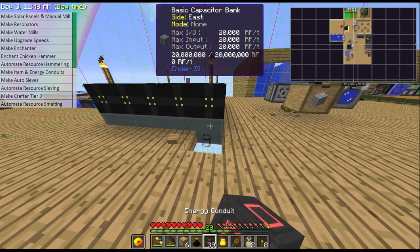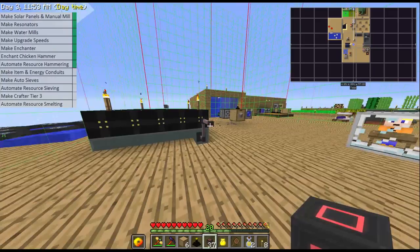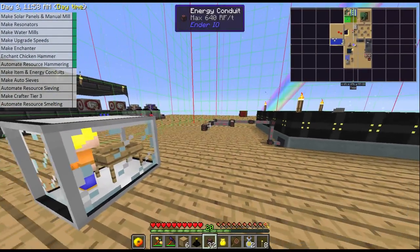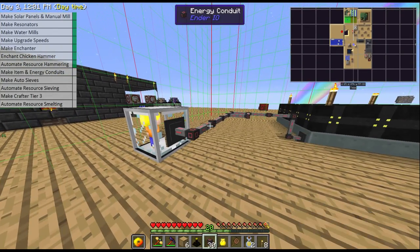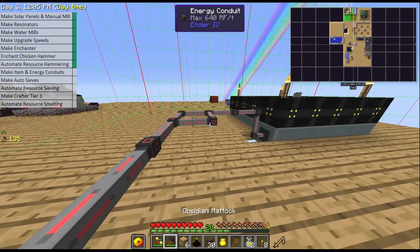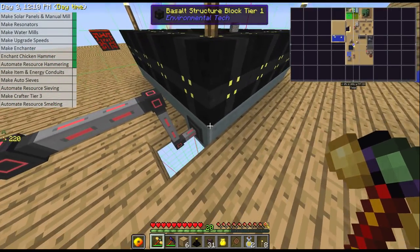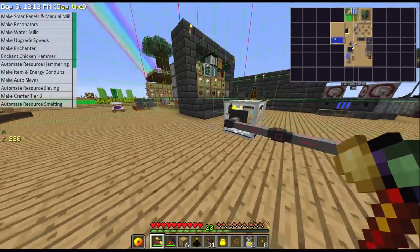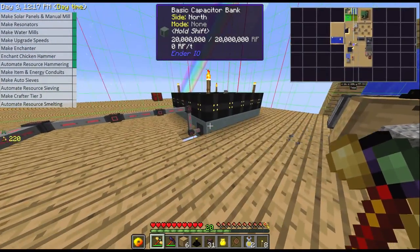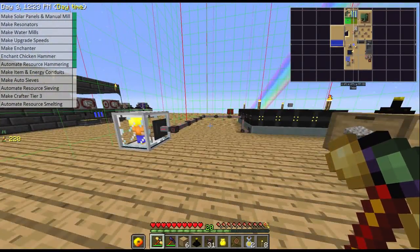This is going to look very messy but in between episodes I'll set it up into a nice layout. With the energy conduit we'll feed it in — you'll see that's now getting power, and it only consumes 20 RF a tick. From our standard tier one solar array we have 640 RF, which means we can actually handle 32 of these auto sieves from one tier one solar array. If you upgrade that or have a higher power source you can make even more.